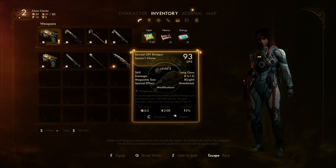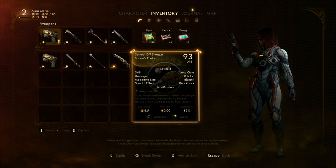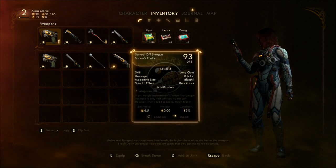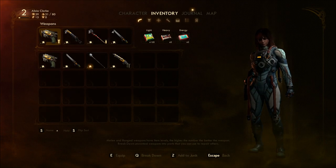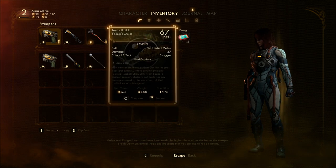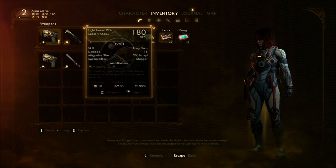If you thought Hammersmith's tactical shotgun was hard to aim, wait until you try this gun. However, when you hit somebody, they'll feel it. Short-battle shotgun with lousy spread and recoil, but devastating damage when used at close range against unarmored targets. A sturdy stick used by toss-ball players to throw the ball and occasionally inflict blunt force trauma. Good God.